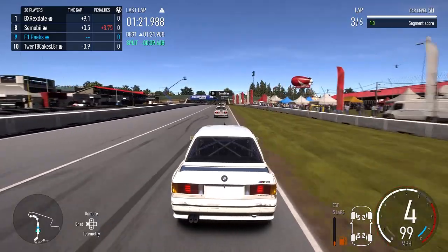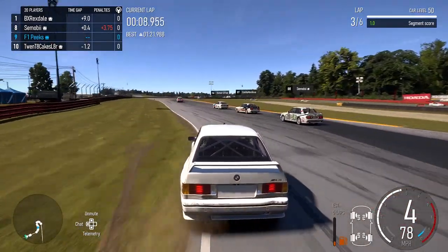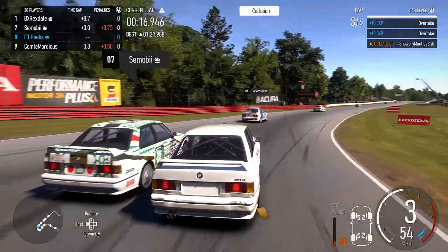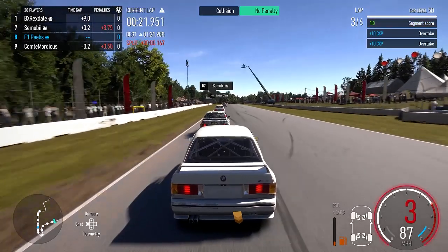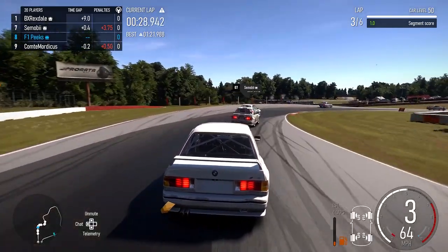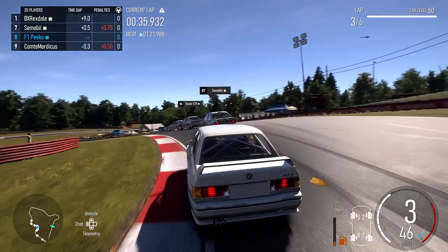We don't have the best pace - he has a bit more pace than us. Coming to turn one, we managed to cut it a little bit. There are a few people in the lobby doing it, so you might as well take the advantage. If a couple of people in the lobby are cutting the corner, you might as well do it, because if you're down by five tenths at the end of quali or in the race, it might be because you haven't cut turn one.